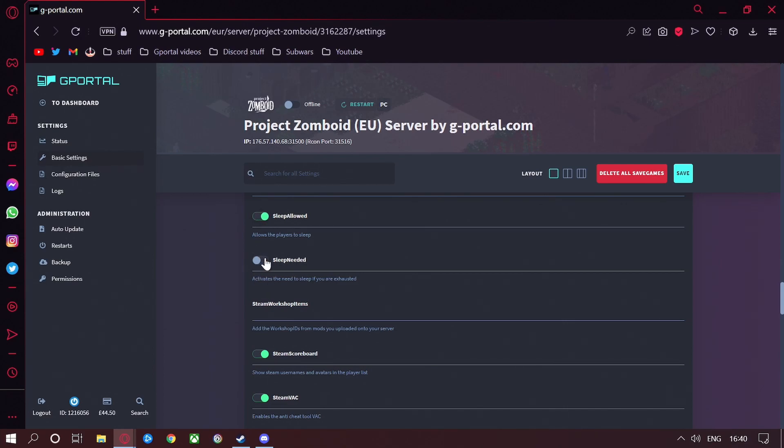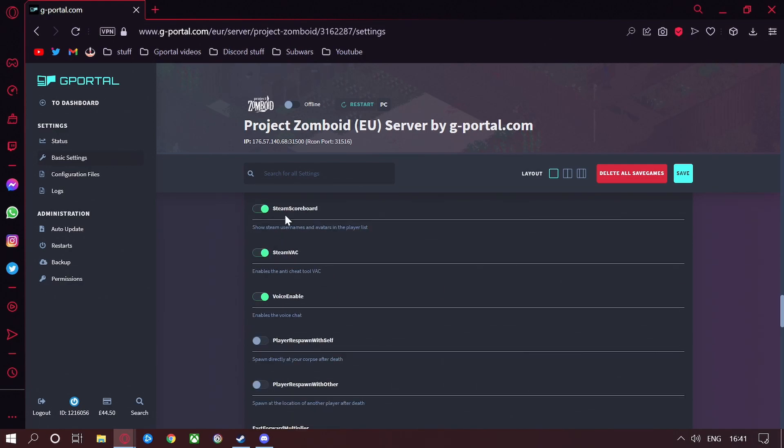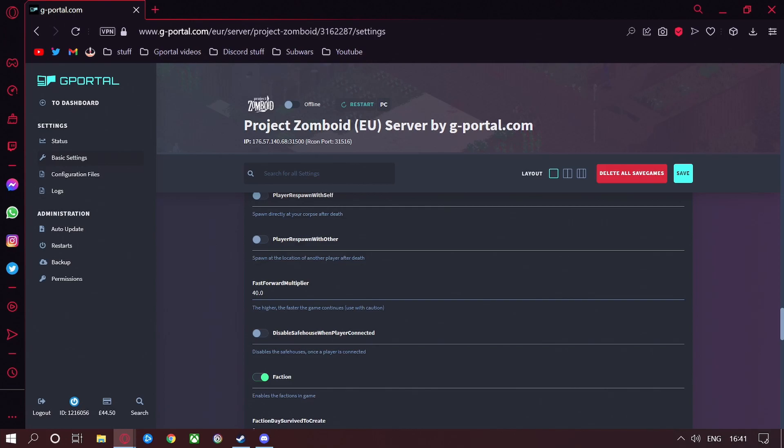Sleep allowed for players — yes. Sleep is needed — yes. Steam Workshop items: if you have workshop IDs, you want to upload them to your server. Steam scoreboard: an avatar is above the playlist — that's up to you; if you don't want to see who's on the server, turn that off. Steam VAC — yes, keep that enabled. Voice enabled — we prefer Discord so I'm going to turn that off. Player respawns with self — spawns directly at the corpse after death — no, because people need to run back; it's a hard game, not an easy game. Player respawn with others — players spawn at another player's location after death — no. The higher the value, the faster the game continues — use with caution; leave it as base but if you want to make it harder, increase the value.